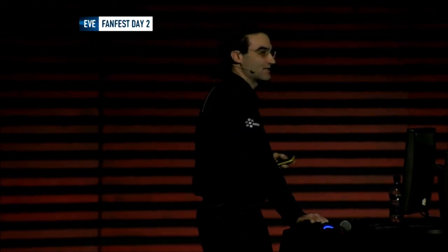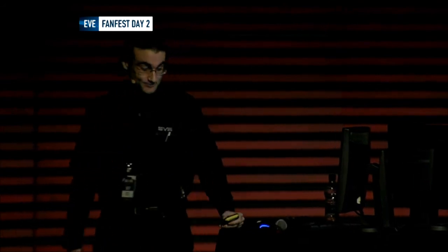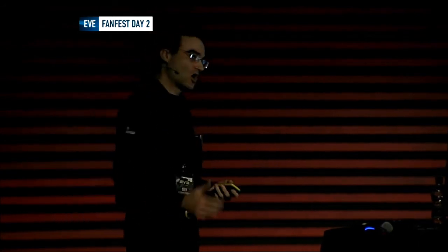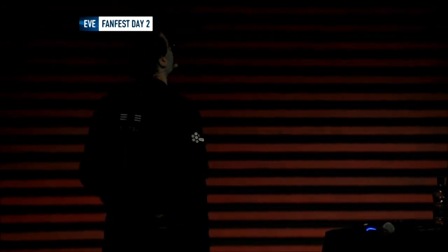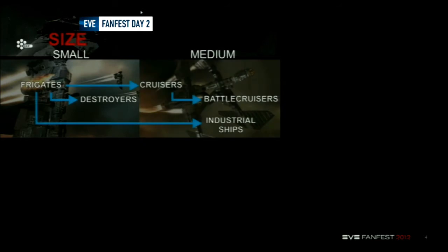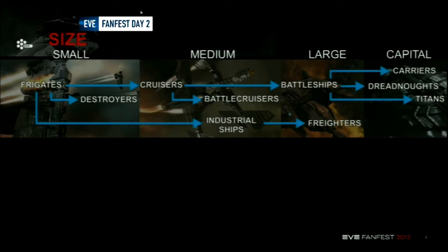The first variable we use is size. And as your girlfriend most likely told you, size does matter for sheet balancing. Size impacts a lot of things: it impacts what kind of models you can fit on your ship, how speedy your ship is going to be, the role, and where you want to be on the battlefield. You start with small categories like frigates and destroyers, then move to medium with cruisers and battlecruisers, then battleships, and finally our beloved capital ships.